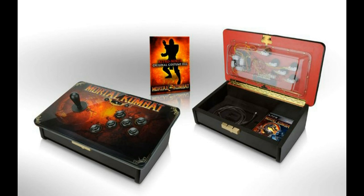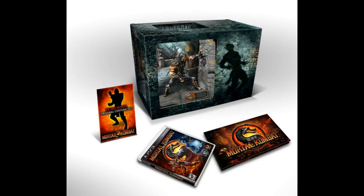The difference between these two is that with the Collector's Edition, you get a nicely sculpted Scorpion and Sub-Zero double bookends for your video games, and you get a nice art book with 110 plus pages.